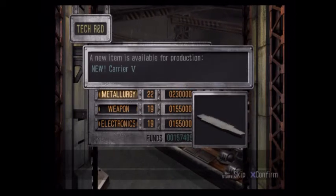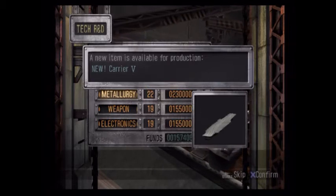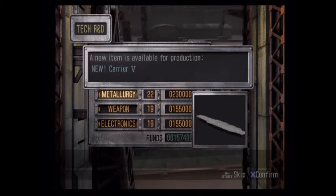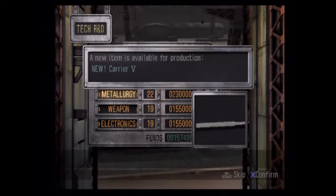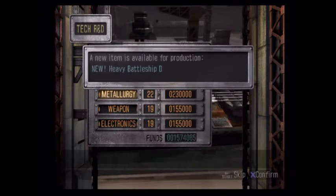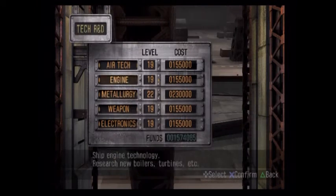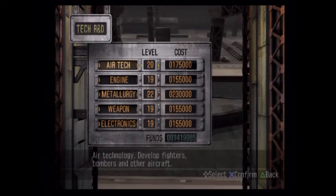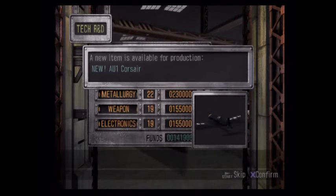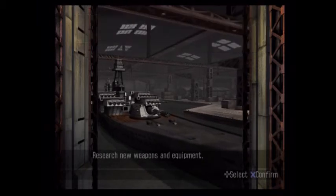Carrier 5. I don't know if that's necessarily a Nimitz-class hull — it looks a little narrow for that, but it could be. We'll be able to see it better once we actually get around to designing it. Heavy Battleship D. I knew this was going to happen with all this money. But according to Gun Gaga, we're going to want all of this stuff later. Hey, a Corsair! That's not a jet plane — I know what a Corsair is, and that's not a jet plane.